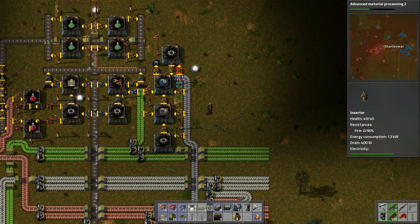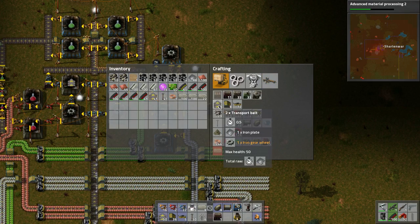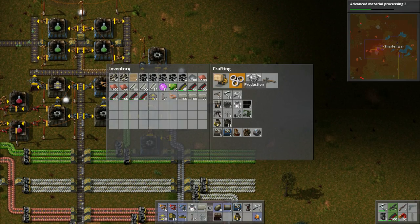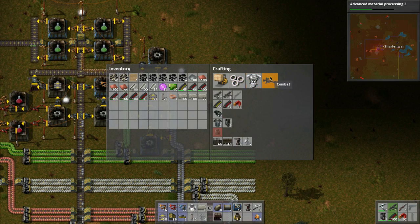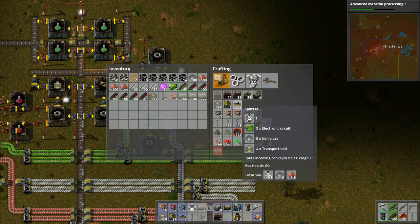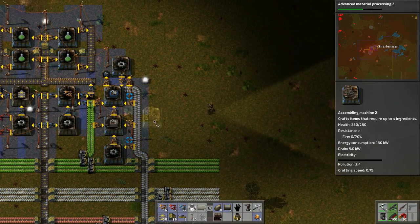Before we got sidetracked, let's get back to what we were doing — I want to build belts. So we need iron plates and iron gears. Then iron plates for transport belts. So we need to figure out how to lay this out.